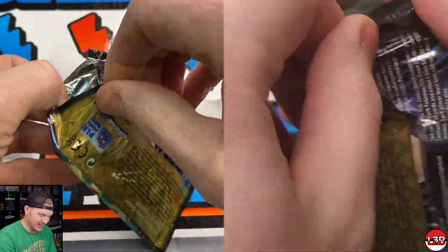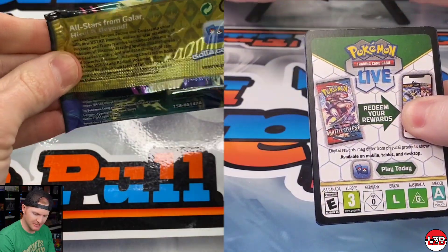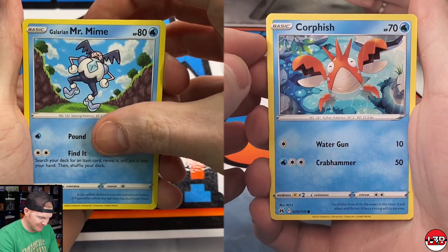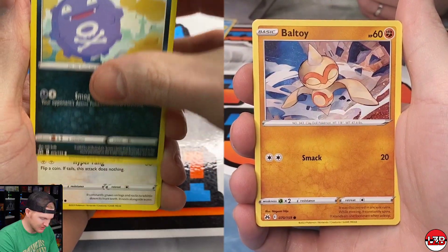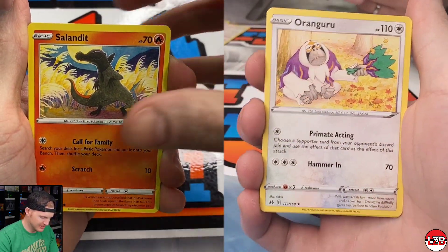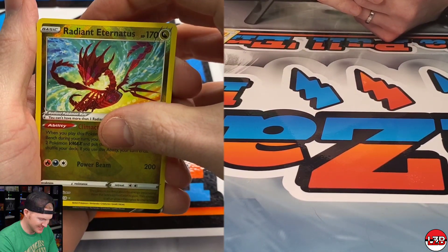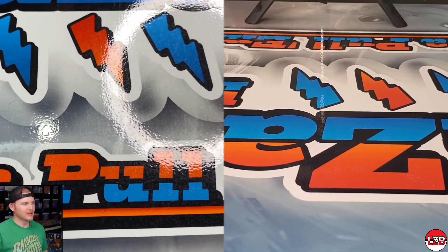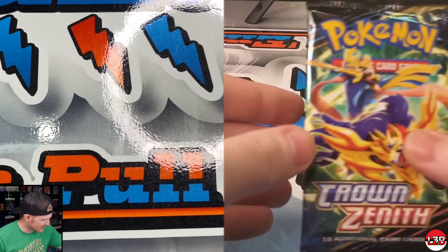I think I've pulled ahead so far with the Zapdos tin. Pack number five — come on, get gold. I got a Mr. Mime, Sunkern, Larvesta, Sandaconda, a Mankey, a Radiant Eternatus, and a Kyogre V. I think I'm going to squeak that one out — I got two Radiants and the Drapion. Still plenty of packs to go, ten packs left.